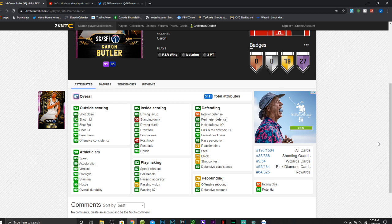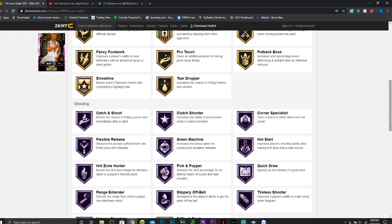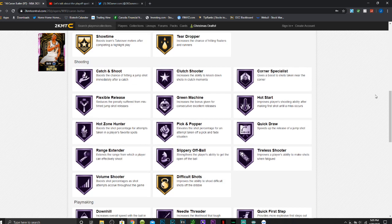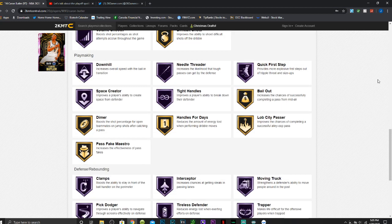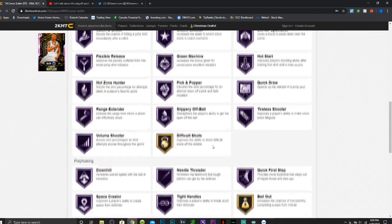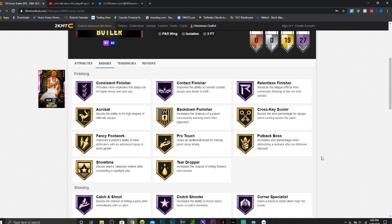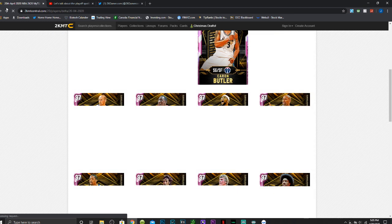For a shooting guard those are pretty competitive stats. Caron Butler has a really nice, smooth release with 27 Hall of Fame badges including consistent finisher, contact finisher, relentless finisher, catch and shoot, clutch shooter, corner specialist, flex release, green machine, hot start, hot zone hunter, pick and popper, quick draw, range extender, slippery off ball, tireless shooter, volume shooter, downhill, quick first step, space creator, clamps, interceptor, moving truck, pick dodger, tireless defender, trapper, dimer, and handles for days. The main reason I love this card is the pure three-point shot combined with great defense — one of the best cards for that.